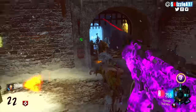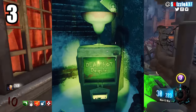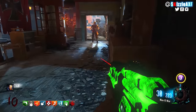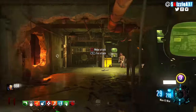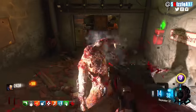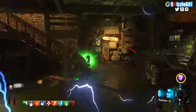Coming in at number 3 we have Deadshot Daiquiri, which is a perk that has a pretty cool perk machine, but it only gives you the ability to auto-aim to the head. Basically every time you aim, you'll automatically aim to the head of zombies. But when you have perks like Juggernog, Quick Revive, Double Tap, Speed Cola, Electric Cherry, Widow's Wine, Stamina Up, and even in some cases Mule Kick to buy — obviously no one is going to buy Deadshot.